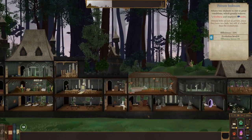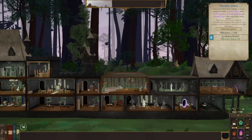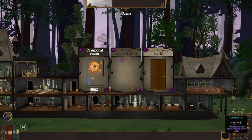We got some good nature magic being brewed up, some decent light magic, an arcane room, and a shadow room. Basically we have everything except potions — alchemy, I guess.